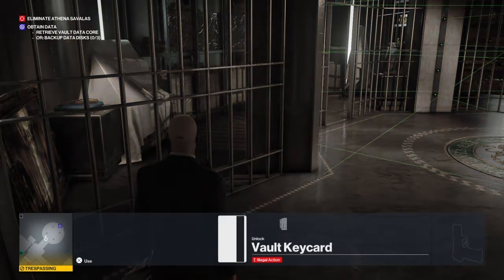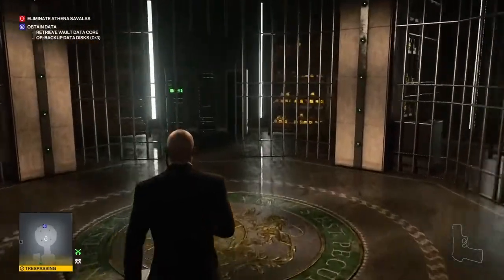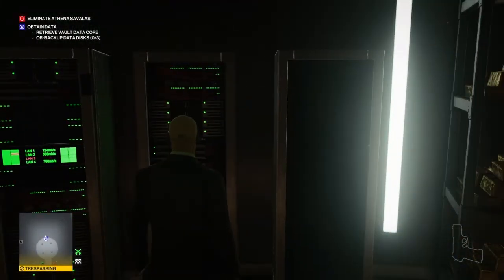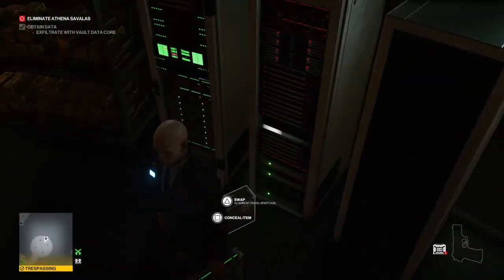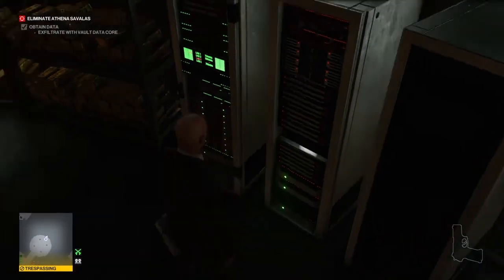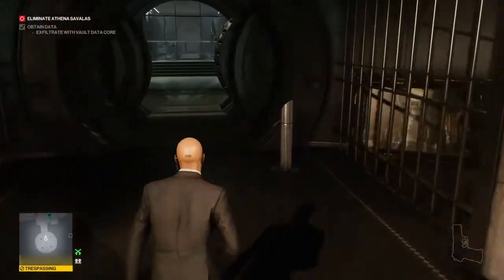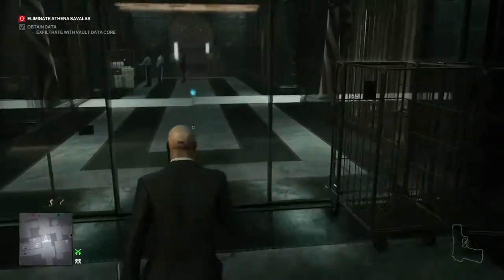Once the door is open we approach the pedestal on our left and turn off the laser grid. We then approach the server at the back of the room and retrieve the data core. Once we have the data core in hand we place it in our now empty briefcase and make our way up to Athena Savalas's office on the third floor.